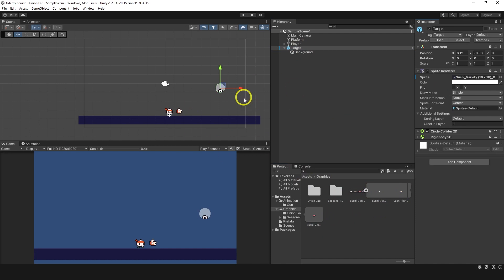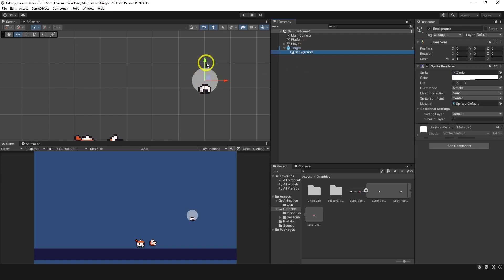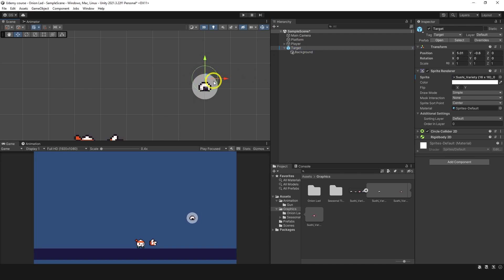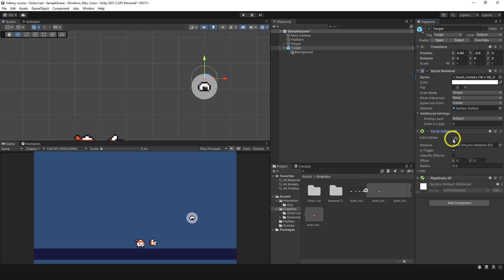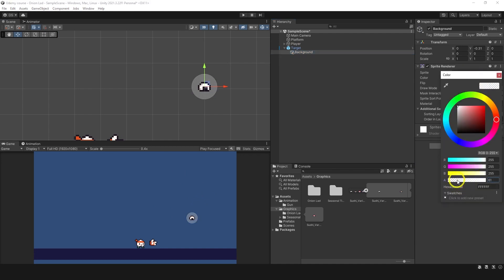We have sushi here - I chose these three and we'll drag it here, so we kind of have sushi now. We need to arrange it properly so the sushi is in the middle. Then we take background and move it below. We just need to change the collider - take 'Edit Collider', bring it down, and now we have pretty sushi that's recognizable because of the background.